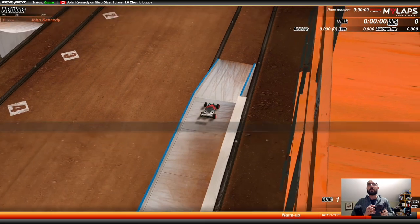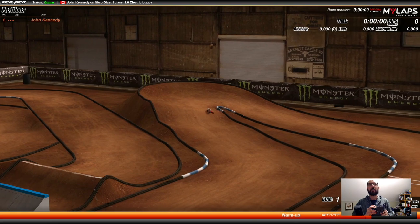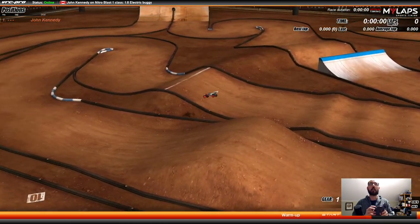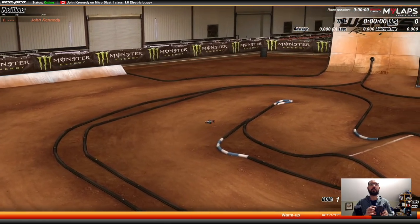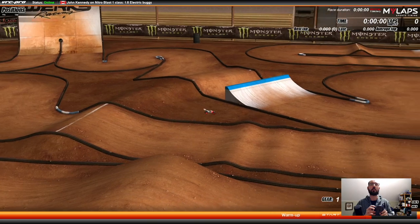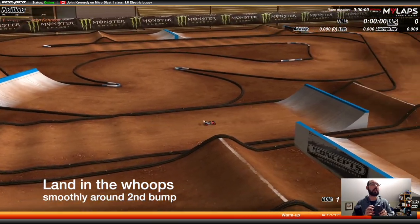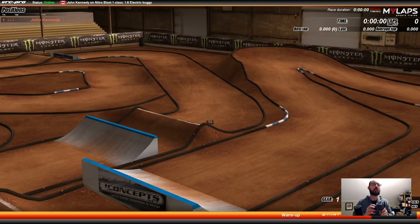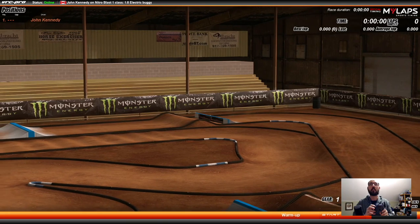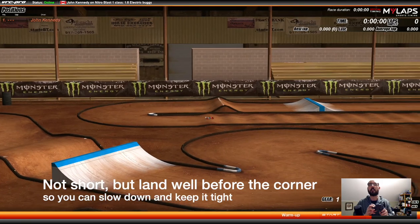Doing a couple of quick practice laps. I'll probably be a little off pace, but: come up here, tuck inside, down the hill — you want to hit this one at about three-quarter throttle and try to land on the downslope so it carries you enough speed up around this corner. Keep it tight, then hit this next one with speed to clear the whoops. This small hop — hit the down, full throttle, let off, brake, turn in so you don't go wide.